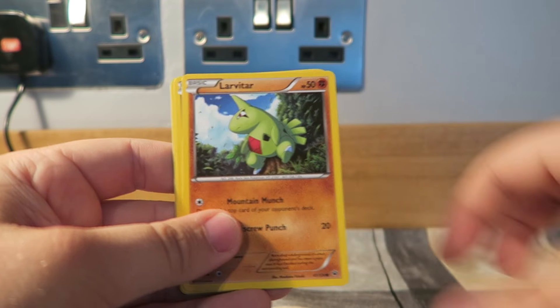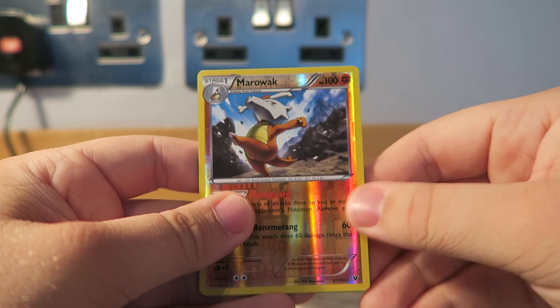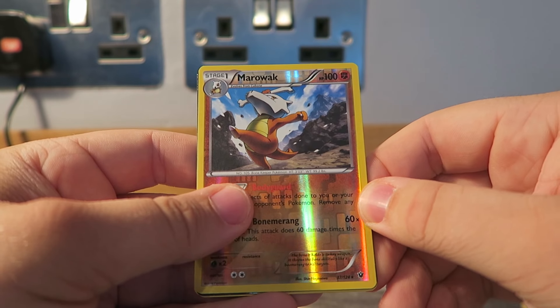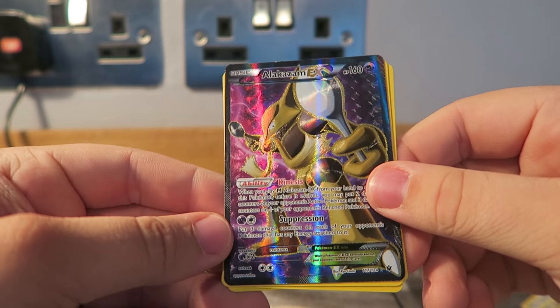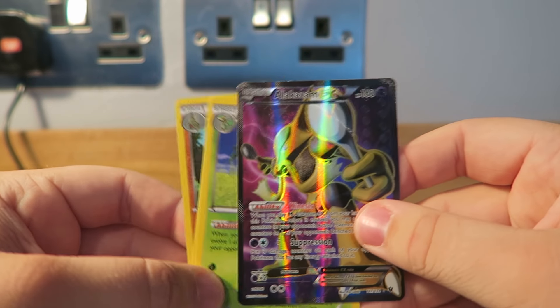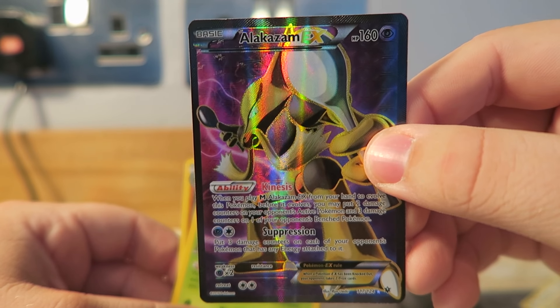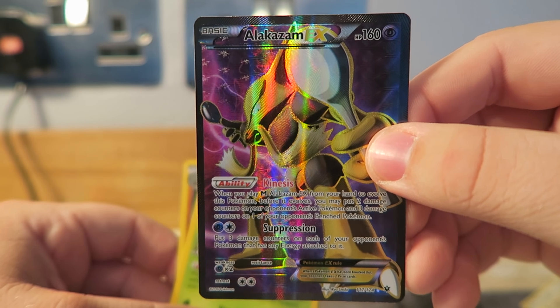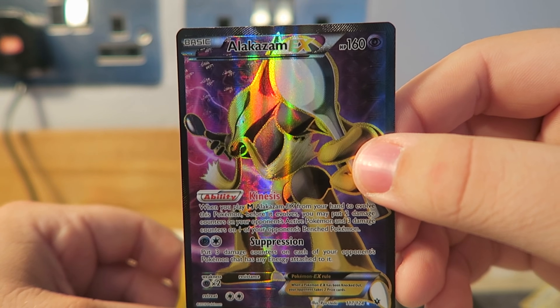Fennekin, Lullaby, Larvitar, Cottonee, Coughing, a reverse, rare Marilac, and then Alakazam EX Full Art! Oh my goodness, that does look incredible — have a quick look at that. It looks so good, it's really struggling to focus. What a beautiful looking card. Wow.